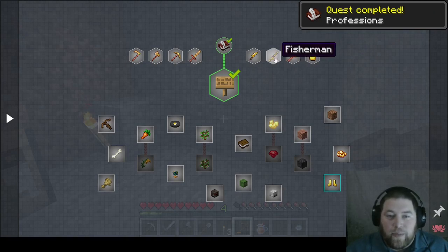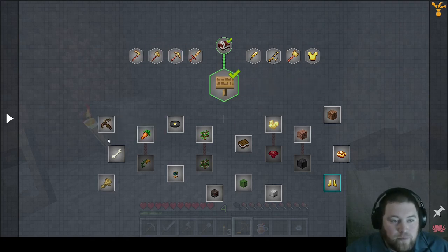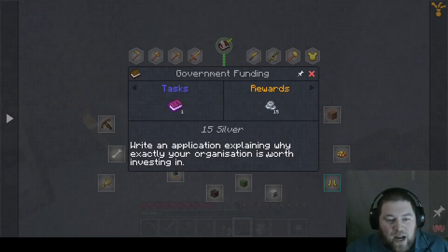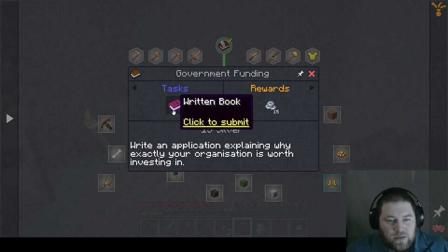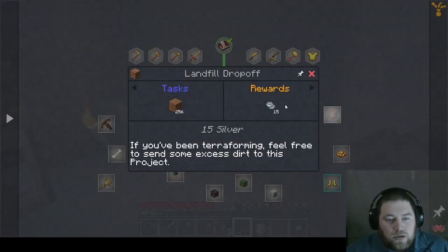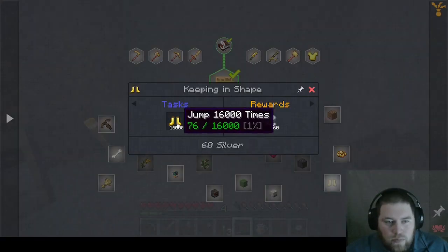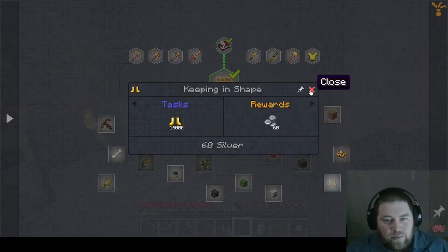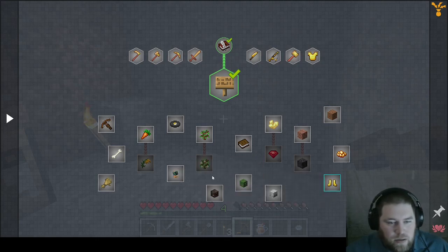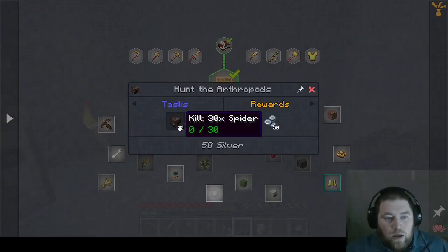Let's see — we have blacksmith, mason, fisherman, chef, hunter, miner, carpenter, or farmer. And what are all these things? 'Every funding: write an application explaining why exactly your organization is worth investing in' — so write a book. Okay. Nightfield drop-off: 256 dirt, get some coins. I wonder if these are repeatable. Jump 16,000 times and I get — okay, keep you in shape. Hunt the undead: 50 zombies, 40 skeletons, 30 spiders.